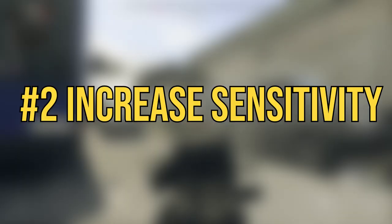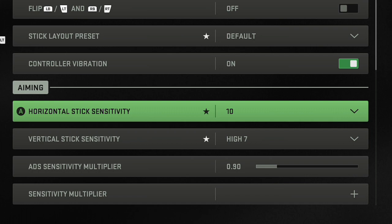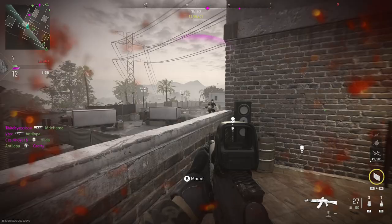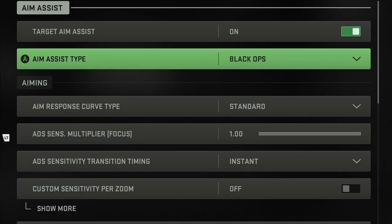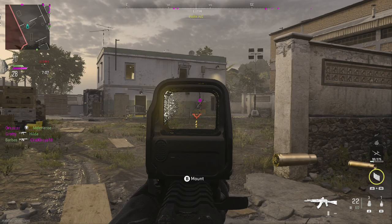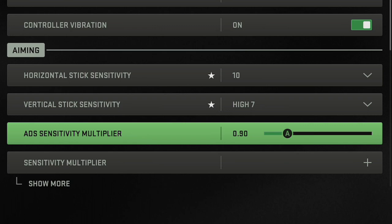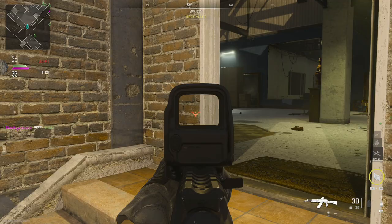The next big tip for improving your aim — and this especially goes for those playing with a controller — is to increase your sensitivity. I was running 6 and 6 on my controller and I've turned that up to 10 horizontal and 7 vertical stick sensitivity, and it's made a huge difference in how much the auto-aim contributes to gameplay. My auto aim is set to Black Ops with the standard response curve type, though I've been trying linear as well. The main reason my auto-aim wasn't sticking was because of sensitivity — I didn't have it high enough for the impact of the auto-aim to really be felt. I've turned horizontal sensitivity up by almost double, with the ADS sensitivity multiplier at 0.9, making it nice and snappy when aiming down sights instead of sluggish.